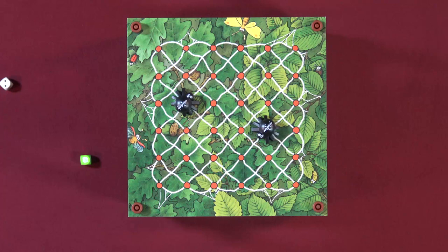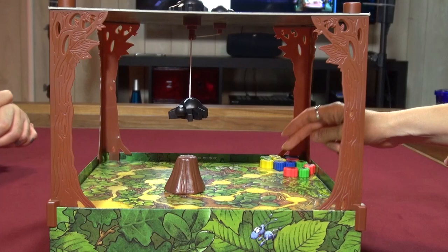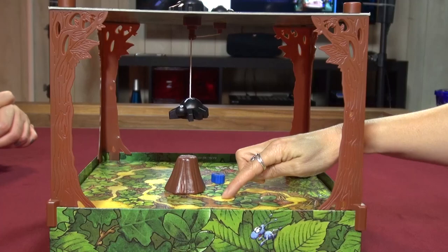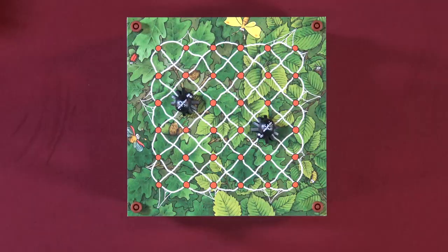I roll all three dice: a leaf, ant movement of five, and spider movement of two. There are no ants on the track for the spiders to catch, so I'll move my ants. I'm blue — one, two, three, four, five. Then you cover yourself with the stump because you got a leaf. When you roll a leaf, you do have to move the stump.